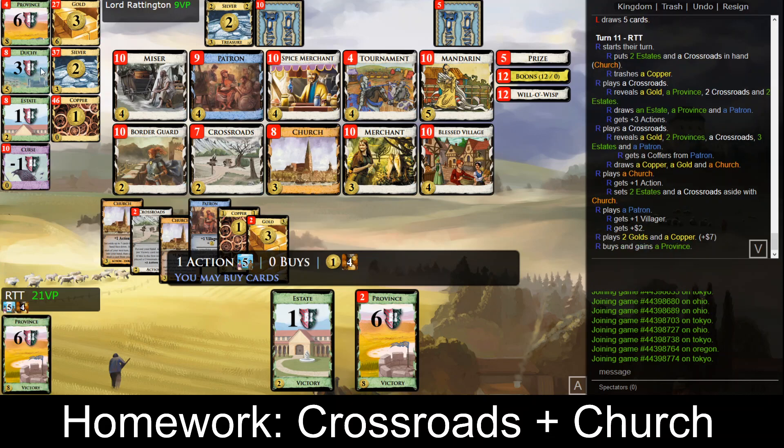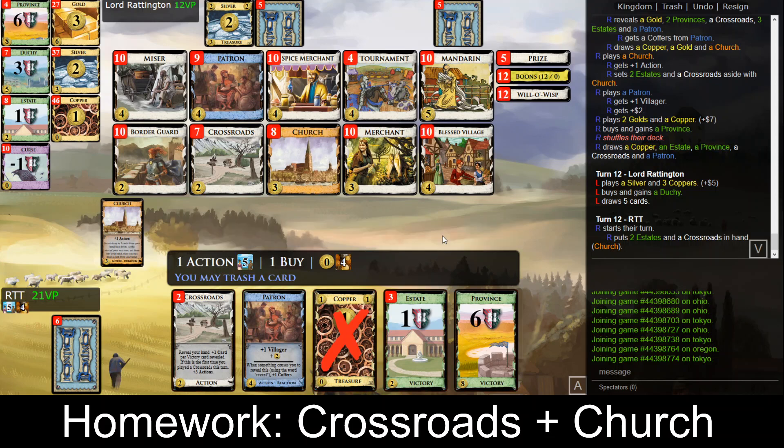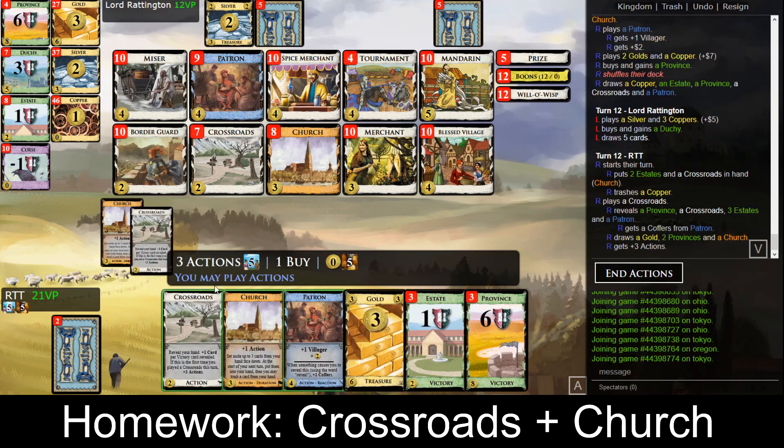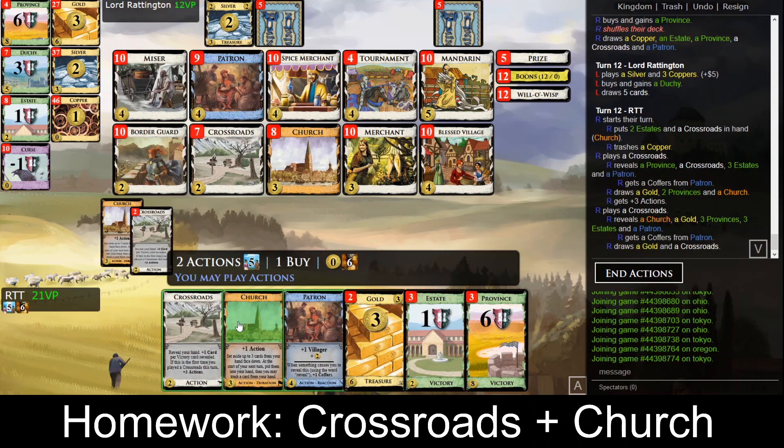At some point we could trash an estate, but of course prefer to trash coppers. We now have exactly eight coins — not counting the coffers — in our deck, which is what we want. You could try to play more aggressively: keep more coppers if it's a mirrored game and you only really need five provinces.